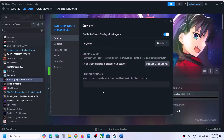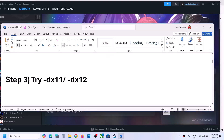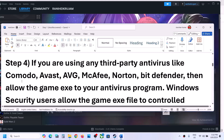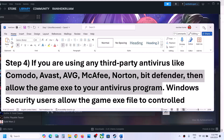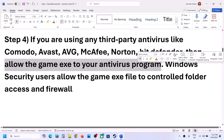The next step: if you are using any third-party antivirus like Avast, Norton, Bitdefender, or McAfee — whichever antivirus program you have — make sure that you allow the game exe file in your antivirus program.